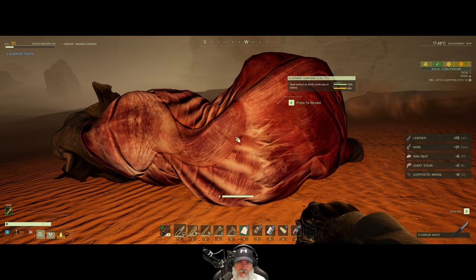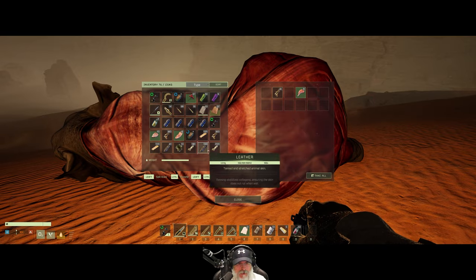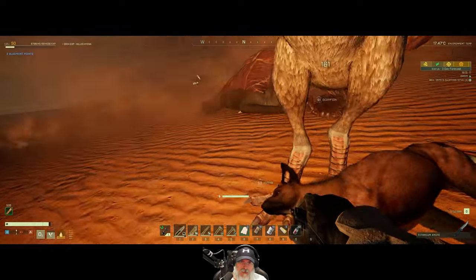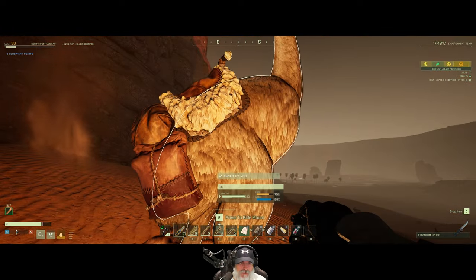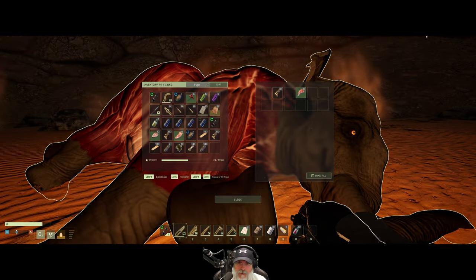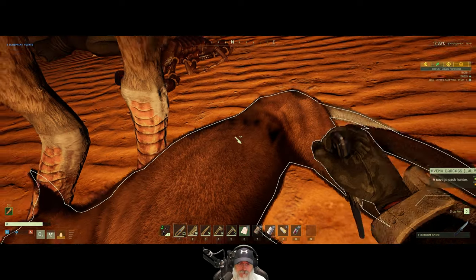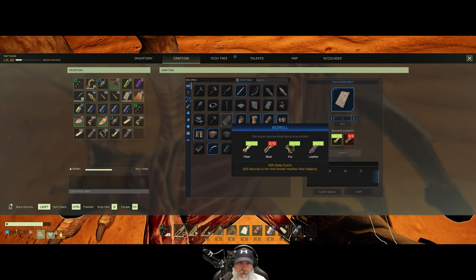We got some giant steak — that'll give us a nice food buff too. We've got white meat, a scorpion, and a hyena. Leave my boat alone! Wow, he's at 44 health, that's not good. Let's skin this guy — oh good, there's some fur. Is that enough to make the bed roll? Now we need sticks, seriously.